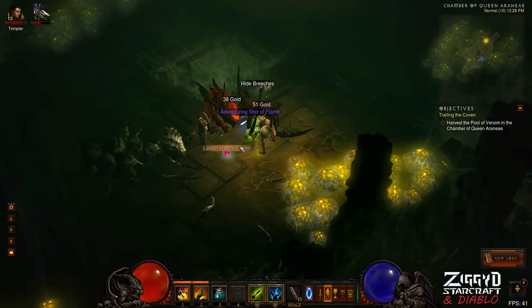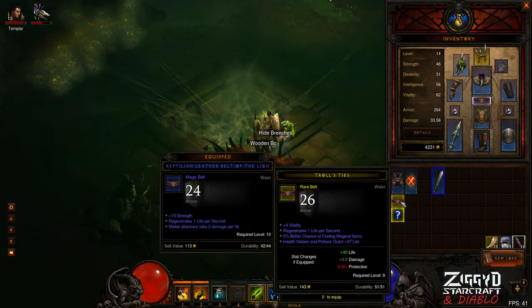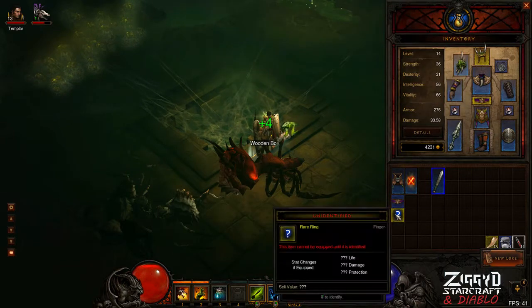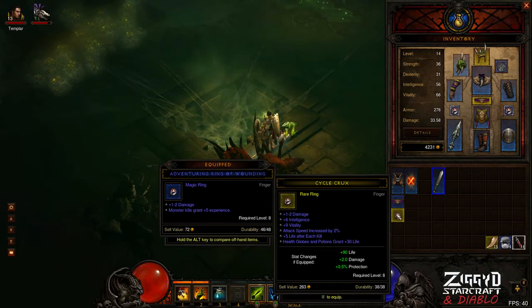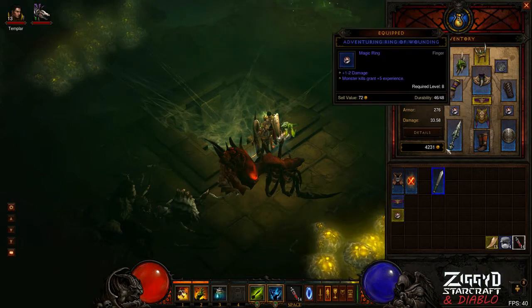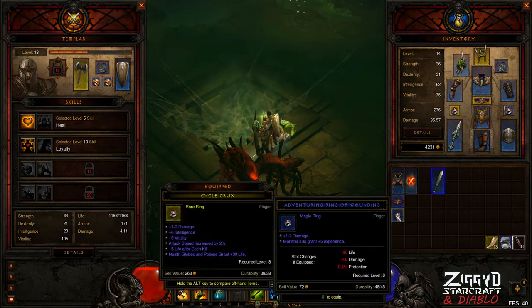A belt and a ring — that's awesome. It's a good world-leveled belt: we've got some regen, magic find, health globes, vitality. That's not too bad. And a ring — I'm excited about the ring. Wow, that is fantastic. We've got the integer damage bonus — it's a lower roll, but that's still pretty good. Intelligence, vitality — perfect. Attack speed, a bit of extra damage from that. Life after each kill is not too big, but that's awesome. Let's switch that over and give our follower one of our other magic rings. Finding our own upgrades — that's fun. Let's give him the extra damage bonus there.